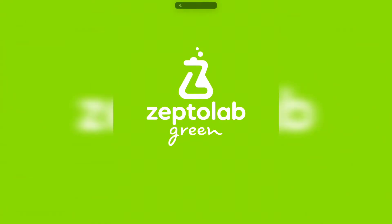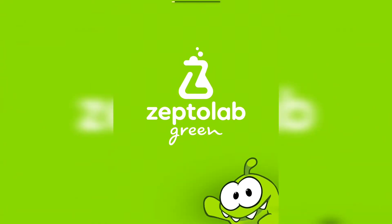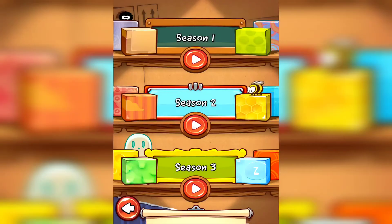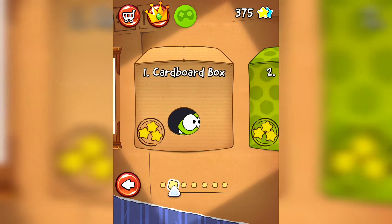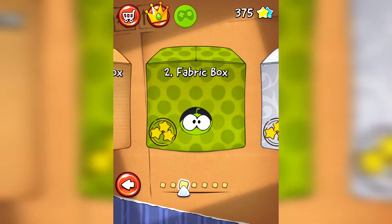Hi, this is Naomi. This is Cut the Rope Game Walkthrough, Season 1, Bad Brite Box, and with all 25 levels. Enjoy it!